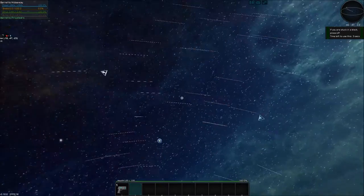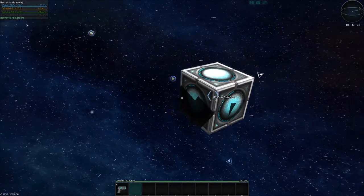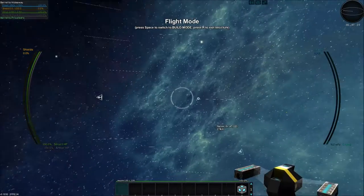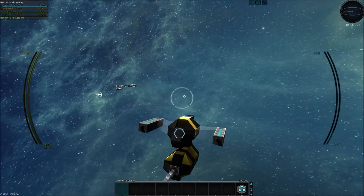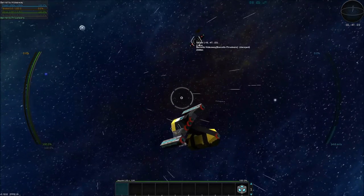We're gonna spawn a core. This is drone bay testing and this is what we're doing today - we're going to develop the drone bay for this ship.